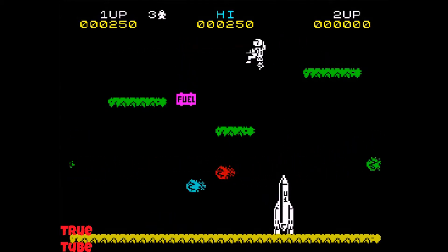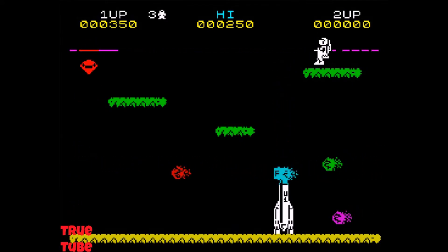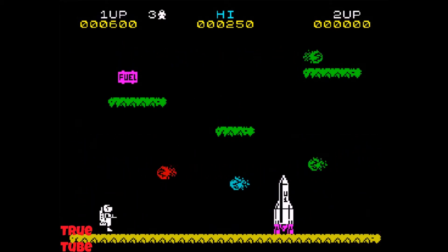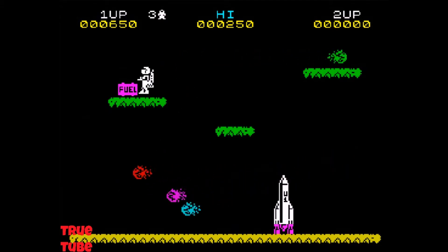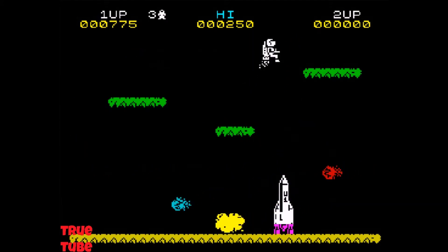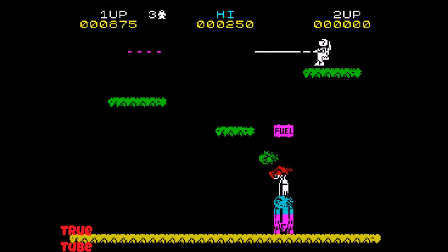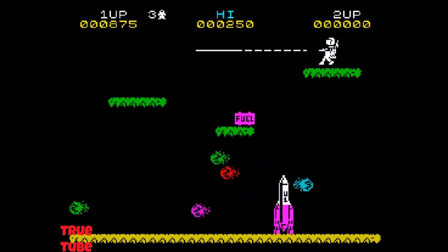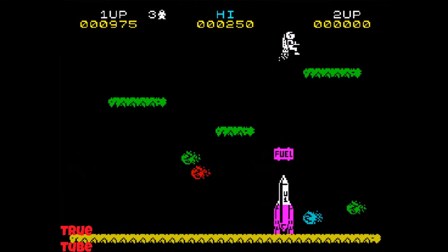This level is pretty straightforward. You do get random items dropping which are just for points, so it's a really good score attack game. I know it's all set on one screen but the graphics are pretty good — you've got a clearly defined main sprite, a nice selection of colors, and each of the enemies is a different color. Not an awful lot of color clash going on either, though obviously when enemies fly through the ship there's a little bit of nasty clash.